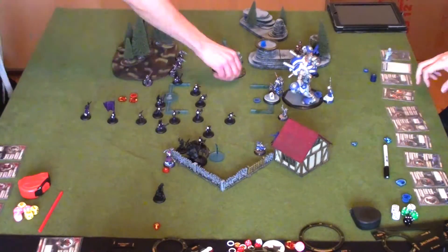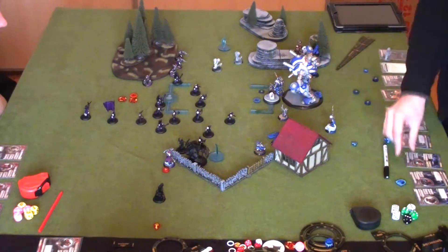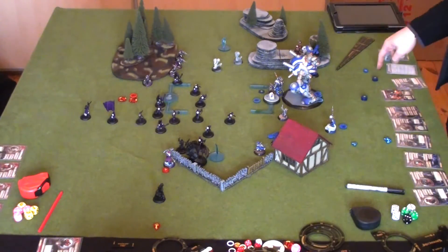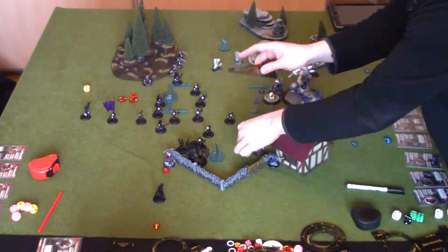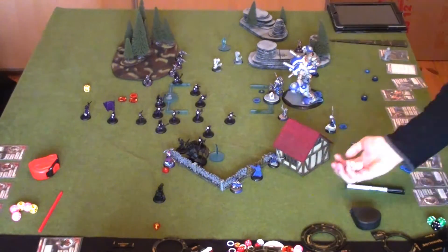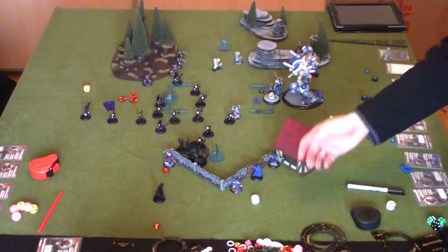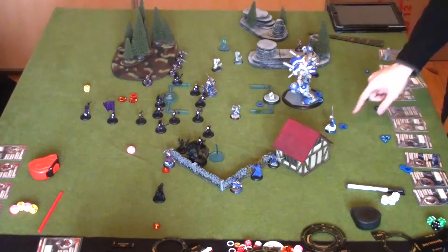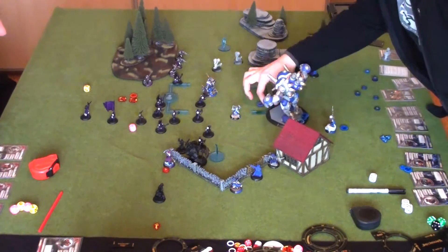The Gun Mages can shoot into melee without penalty. At this point, Ryan and the Black 13th are lost, with the other two tied up by Doom Reavers. Cygnar really suffered on model count — about 15 models at 35 points versus roughly double for Khador. If the Stormwall hadn't been occupied with Doom Reavers for the first two turns, it could have been used to stop the Winterguard. But Khador forced Cygnar to split its firepower — that was the key to winning.